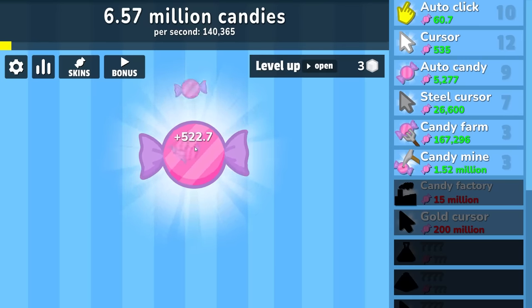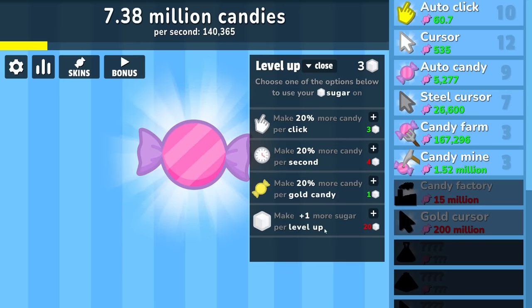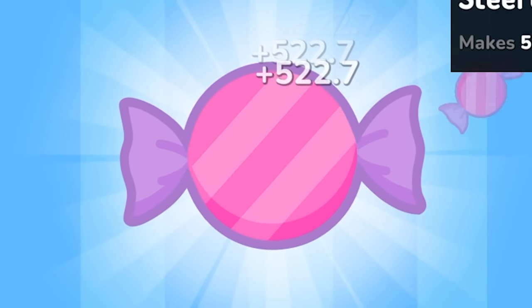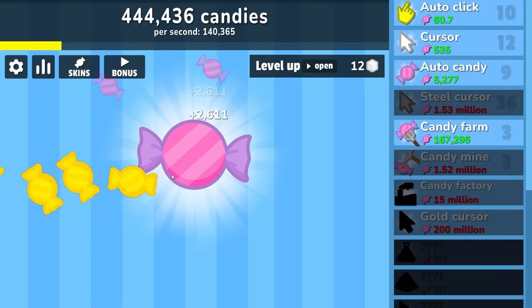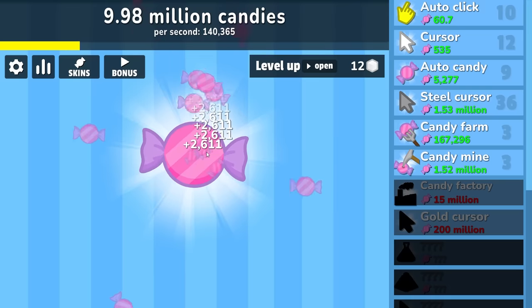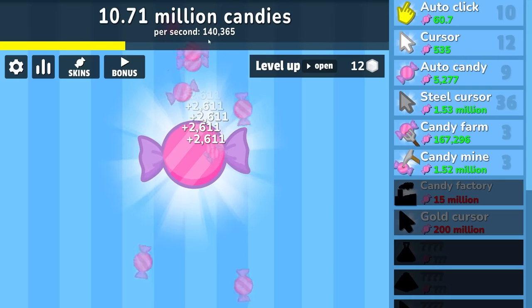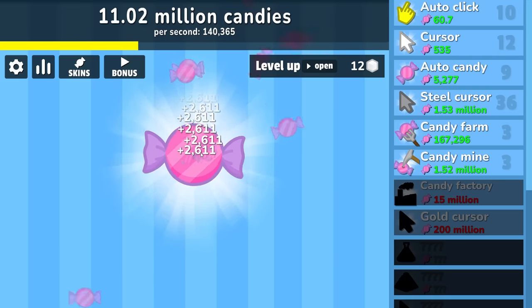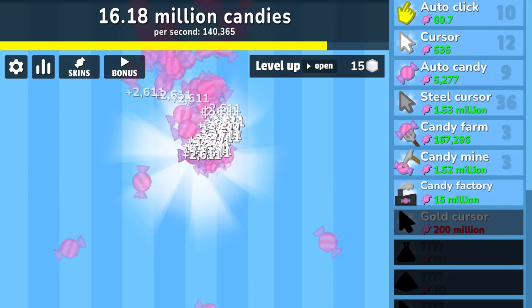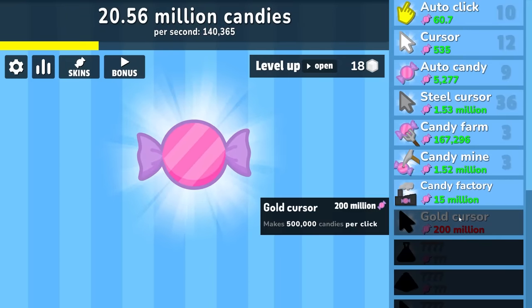660,000 per candy. As far as level ups are concerned I'm going to save up for the plus one more sugar per level because the way it's scaling we're just going to need that. I want more for my clicking so I'm going to auto click steel cursor — that's going to take us from 522 all the way up to 2,600 per click. That leveled us up a lot because I had a lot of gold candies coming in. That still doesn't really compare to our passive income but we'll get there. I can even grab the gold candies and get back to clicking — that's actually too fast, I blew past my target.